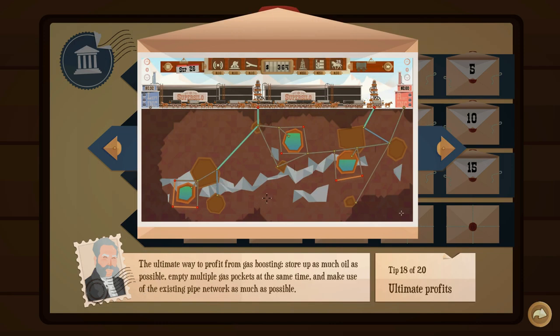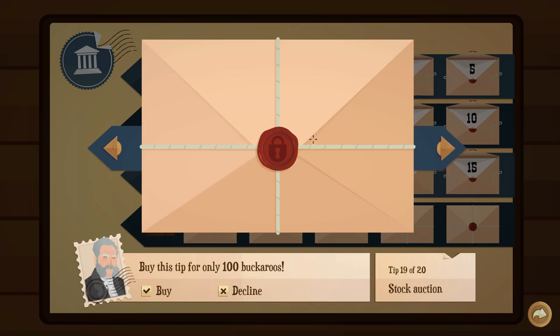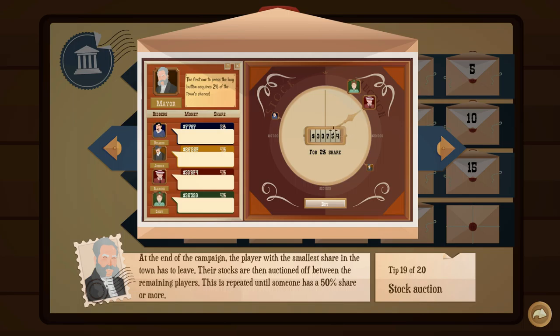Ultimate profits tip: store up as much oil as possible, empty multiple gas pockets at the same time, and make use of the existing pipe network as much as possible. I think that's what I did in my last run. So the strategy is encircle deposits so they grow and have lots of gas to sell.